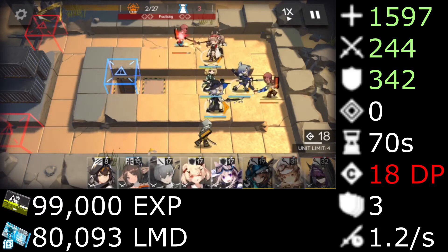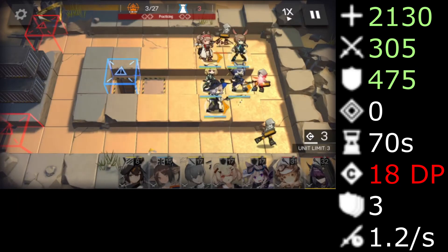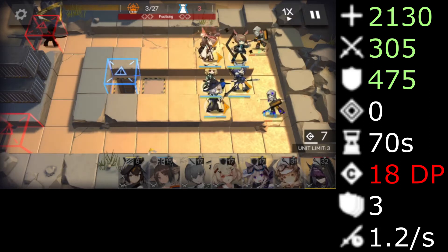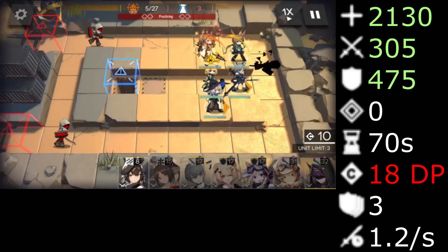With another set of 99,000 EXP and 80,093 LMD, her HP, attack, and defense improve further to 2,130 HP, 305 attack, and 473 defense. At max level, it improves Cardigan's talent Max HP Up to give an extra 12% instead.